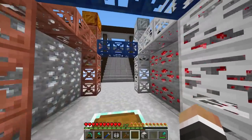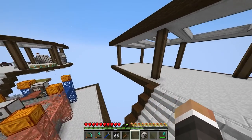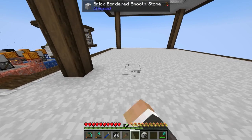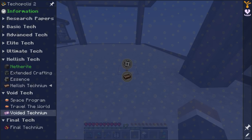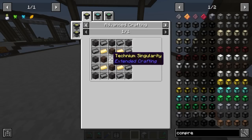We're going to try and produce hellish technium ingots over here this time, because we've kind of filled up our platform over there. My plan is to set up hellish technium here, and then next to it on this side, work on voided technium when we get to that. In order to make hellish technium, the one thing we don't currently have the ability to make is the technium singularity — and that's because it requires a quantum compressor.